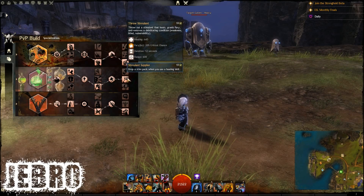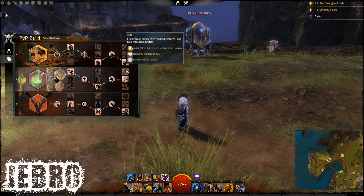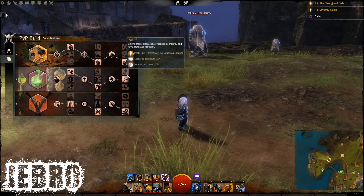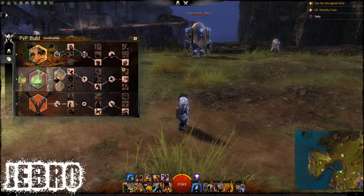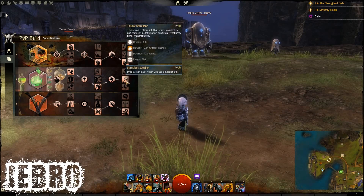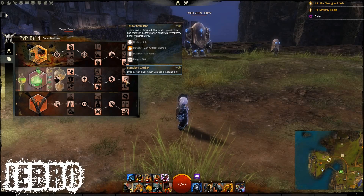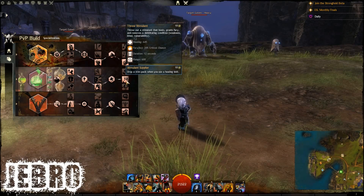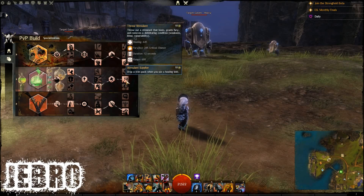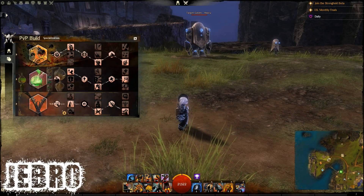Then going into the final line, there's some nice traits. HGH is actually one of the possibilities because you're forced into this trait line — you have to go with one of these. So HGH is actually an option, but not the one I've chosen. I've gone for Throw Stimulant, which is very, very good. It says: Throw out a Stimulant that heals, grants fury, and removes a debilitating condition. This happens when you just use your healing skill, which is awesome. It combos well with a different build.